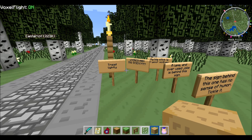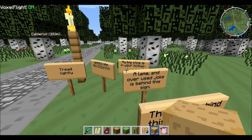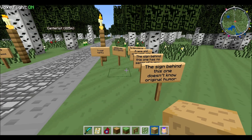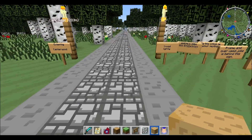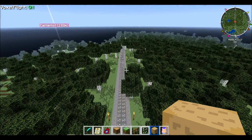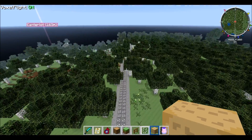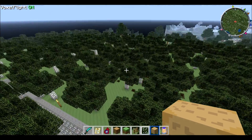Where are my big stick? My big stick's in it. My big stick is your mother. The name of an overused joke is behind this sign. The sign behind this one has no sense of humor. Tickle it. The sign behind this one doesn't know original humor. Apparently, there's some infighting here. Canterwood looks a lot better than Everfree, at least in terms of tameability. Everfree, though, looks really freaking good.